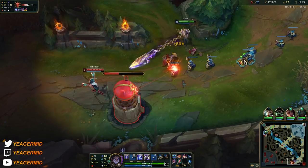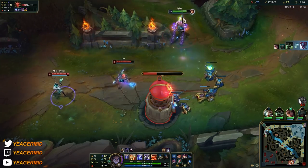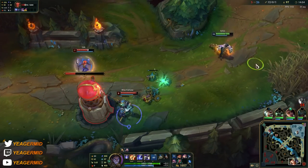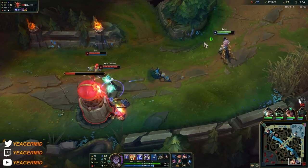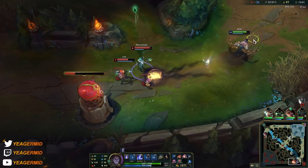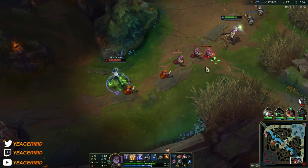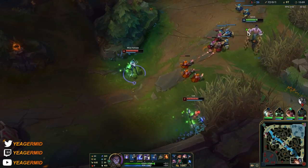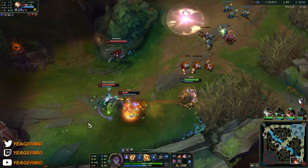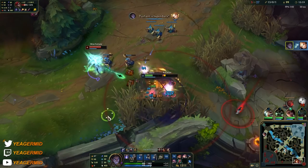In this case we have so many ultimates to steal — the Miss Fortune ultimate is super OP and scales really well with AP, so it can end up dealing a lot of damage. We wasted it a bit here and limit-tested a bit too much. But if you can manage to stack up multiple people in a spot and then get that Miss Fortune ultimate off, you're going to absolutely shred the entire enemy team.